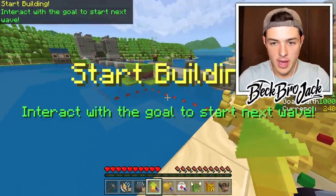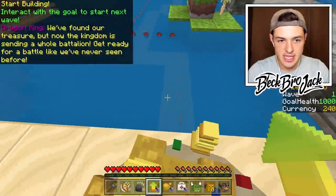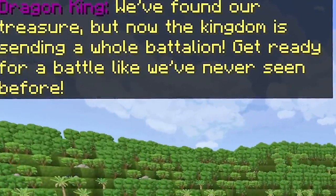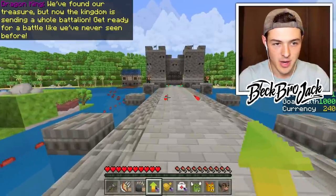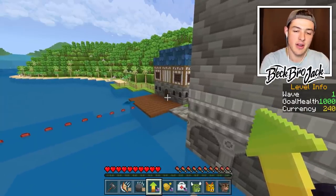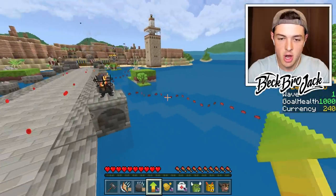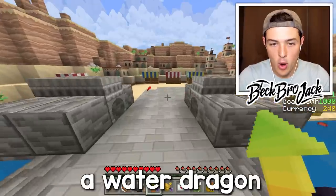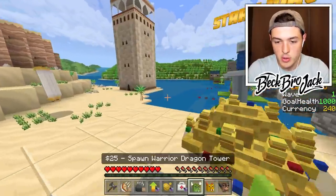Let's cross our fingers and hope that's enough because we're about to go up against nine waves and a boss battle. I don't think I've ever seen this before. The dragon king said we found our treasure, but now the kingdom is sending a whole battalion - get ready for a battle like we've never seen before. I think they might have figured out a way to send ships on water. I don't know if I have anything that can attack ships on water - I don't have a water dragon quite yet. I've only unlocked one new dragon today, the sandstorm dragon, which I'm not gonna lie, it's not the best dragon ever.